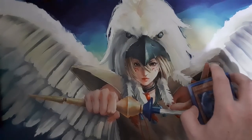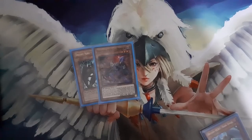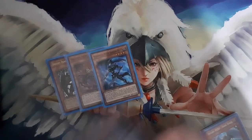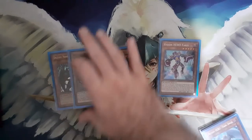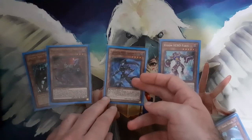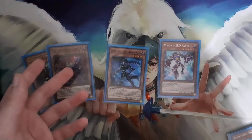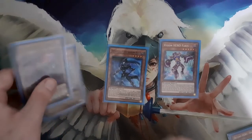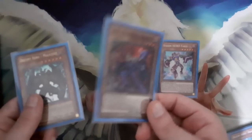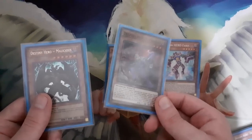The same combo sequence can be done if you have access to Faris with Shadow Mist. You can search either of these or Faris with Stratos by normal summoning Stratos or summoning him with Hero Lives. If you open Shadow Mist with Faris and pitch Shadow Mist, you always search Denier — because if you send Shadow Mist to the grave with Vion, you won't be able to use its effect without another Destiny Hero on the field or in the grave. If you draw Denier, you pitch Shadow Mist with Faris and send the other with Vion, and vice versa.